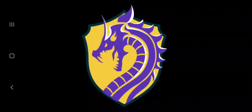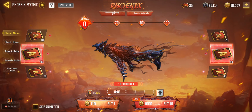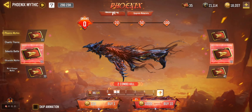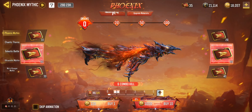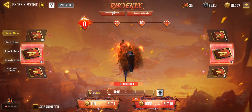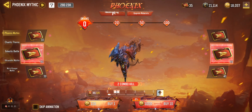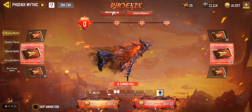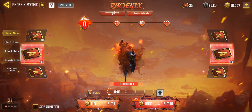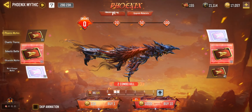Let's upgrade that mythic Jack. For those of you that watched yesterday's video, you will have seen me do the full draw for the phoenix mythic for the Jack 12. Today we are going to look at upgrading the mythic Jack all the way to level five if we can. Let's have a look — 1000 CP to get us going.